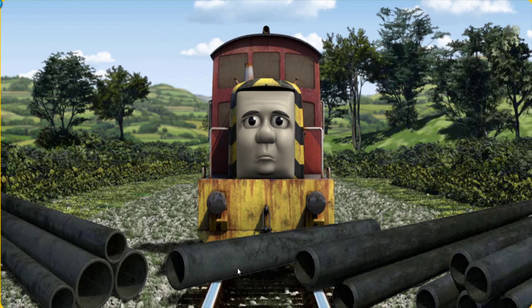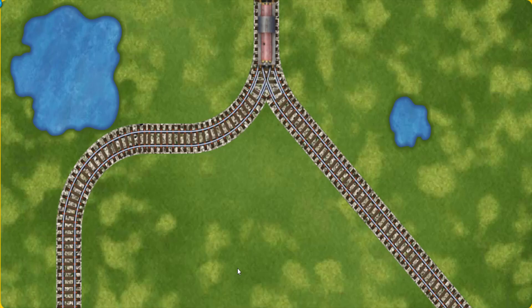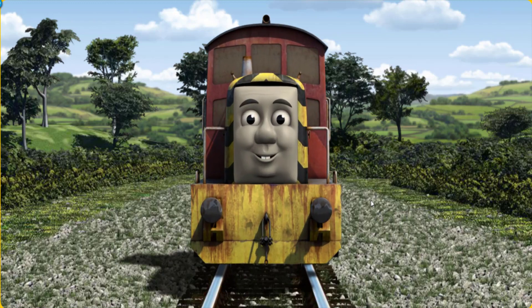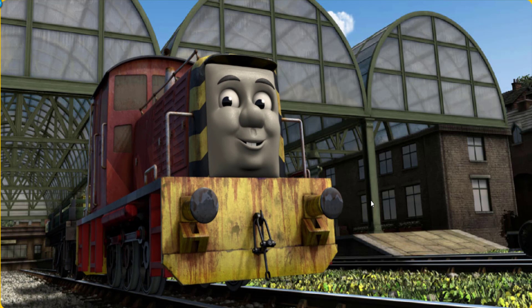Suddenly, the tracks were blocked. Salty had to stop. He needed to go a different way. Help Salty find the track that goes nearest to the smallest spot. Let's go! Salty arrived proudly at Knapford Station. With your help, he was a really useful engine.